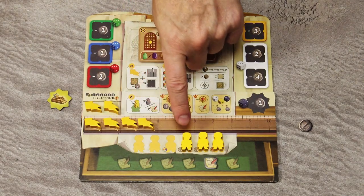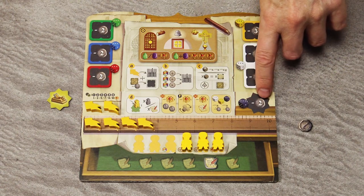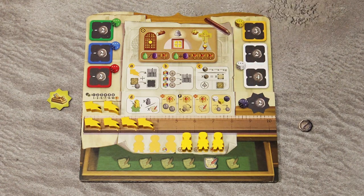The next time you take the contractor action, you can place a new specialist tile on your player board for 2 coins and then activate it when you move the black die.